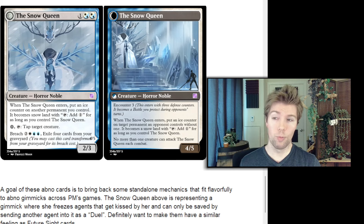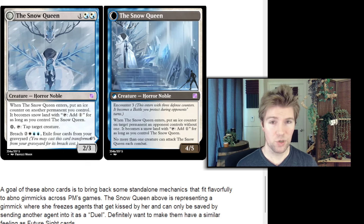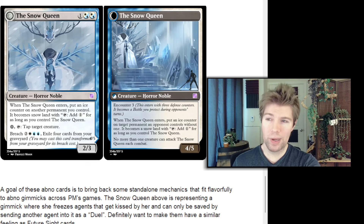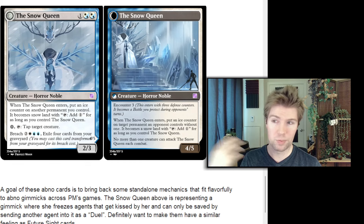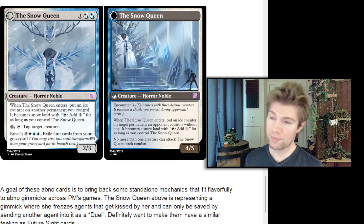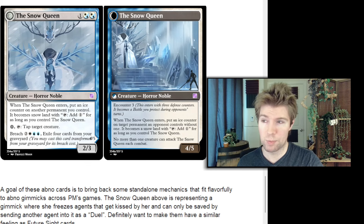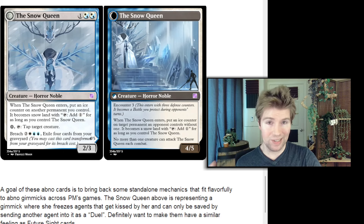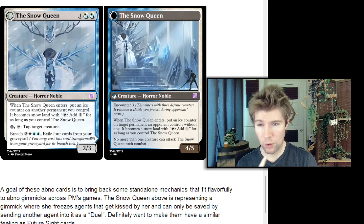I like this design — the creature side is mirrored as a negative thing on the breached abnormality side. You turn one of your permanents into a snow land so you can pay for the tap ability, but on the breached side that becomes a removal effect used on your opponent's stuff. And then it powers itself up — no more than one creature can attack it, but you could have eliminated one of their creatures by turning it into a snow land. The way you have it worded, the creature would still be a creature, it would just also be a snow land. I think you mean it to be frozen — it's kind of stuck — but it doesn't have a clause saying it loses all other types. It's possible you intended that or not, and it'd be cool if intended, though the card seems pretty powerful overall.